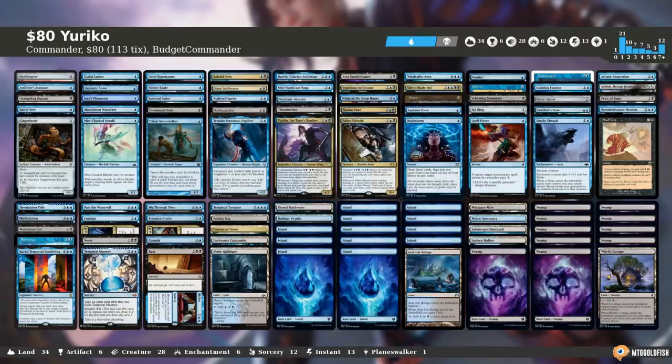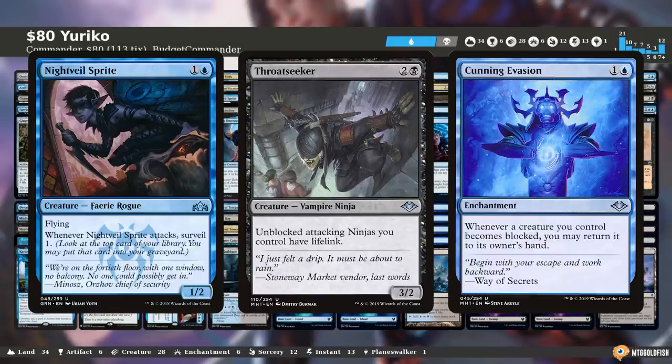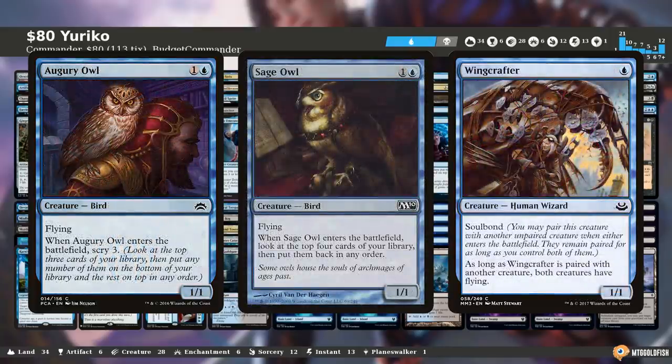This game was a long one, but it felt like an aggressive slugfest throughout. My opponents were all running unique twists on tribal decks that were fun and interesting to play against. As for my deck, I'm very impressed with how it performed despite the budget restriction and my poor Yuriko flips — I think I may have even won if I played better. Overall I'm happy with the budget list, but I'd like to replace Night Veil Sprite, Throat Seeker, and Cunning Evasion, which all underperformed, with Augury Owl, Sage Owl, and Wing Crafter for better top deck manipulation and evasion.